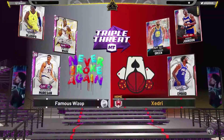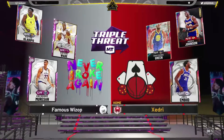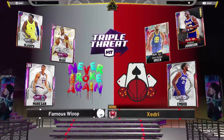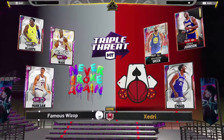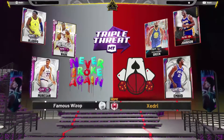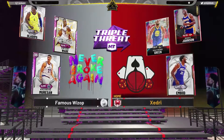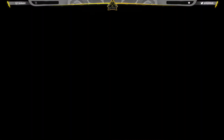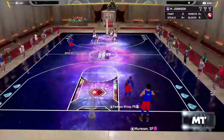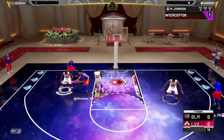Our opponent has Pink Diamond D-Wade, Galaxy Opal older Depot, and Pink Diamond George Murson. I haven't gone against that Murson this year, probably not even the D-Wade, because I haven't been playing too much online — I've just been grinding offline especially for that Kobe. Let's see what this Joel Embiid can do.